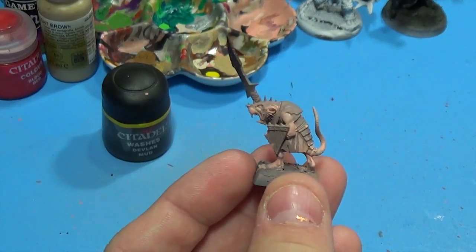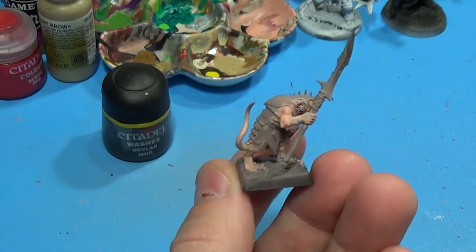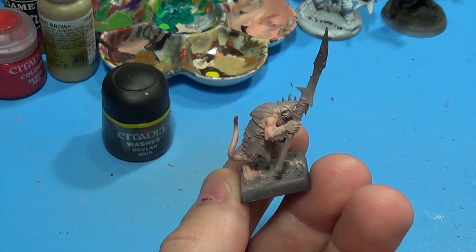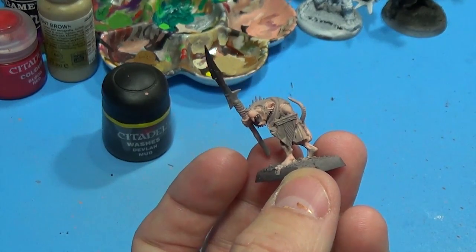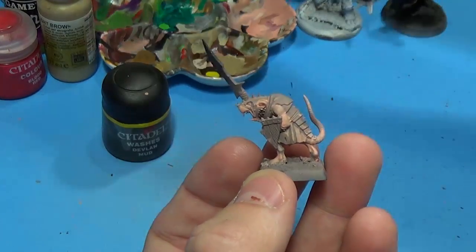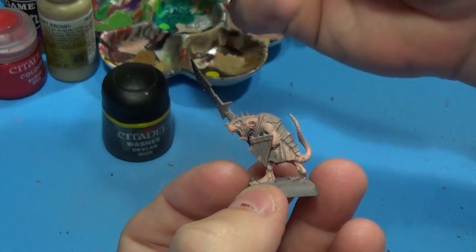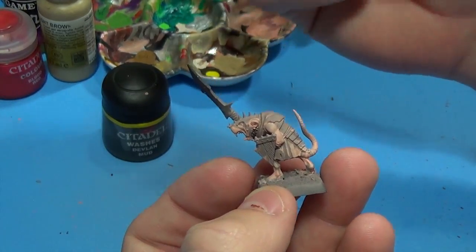This is going to be my 15-minute paint job, something I've been working on over the last few days trying to figure out. I've already coated the skin with an initial coat — I think it's from Reaper, I used Rosy Skin. I'm going to put one more coat on to start it out, so let's say a 16-minute paint job maybe. Let's get started.